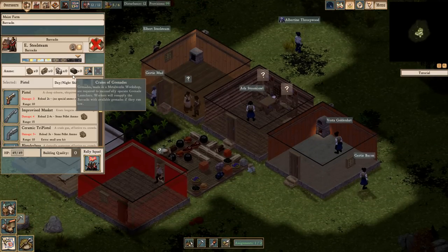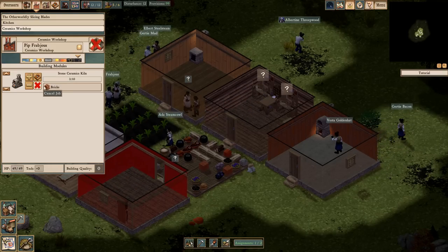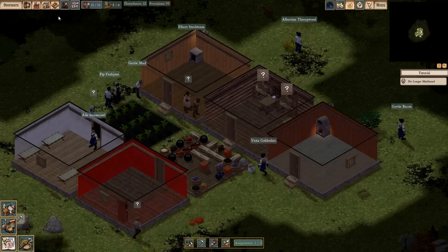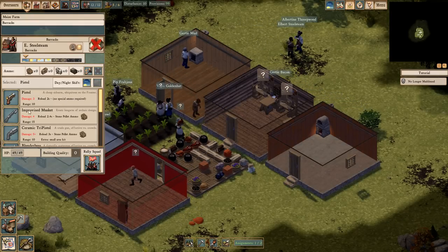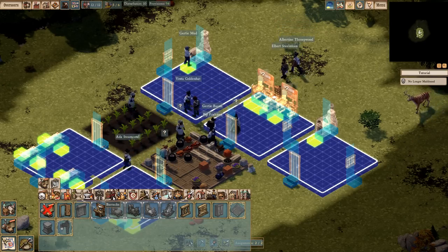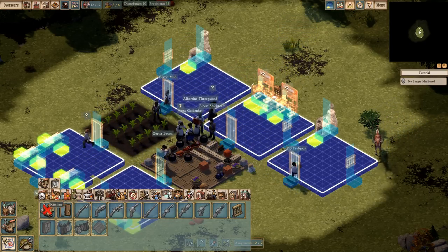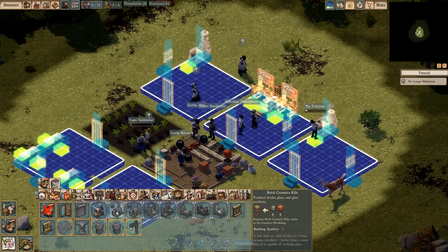Stone pellet ammo. Bricks are being made, that's the only thing in there. I'm so confused right now on what to do. People are eating — no longer maddened, that's good. Need some better food there. Bricks ceramics kiln.